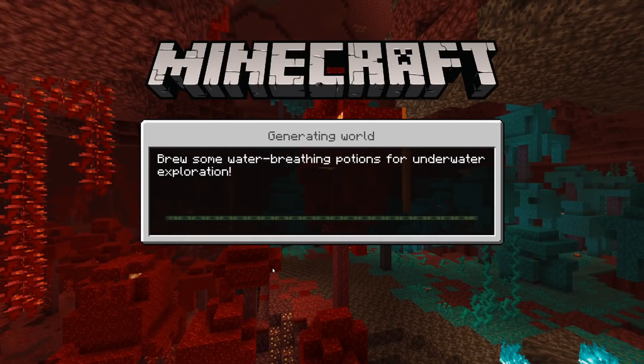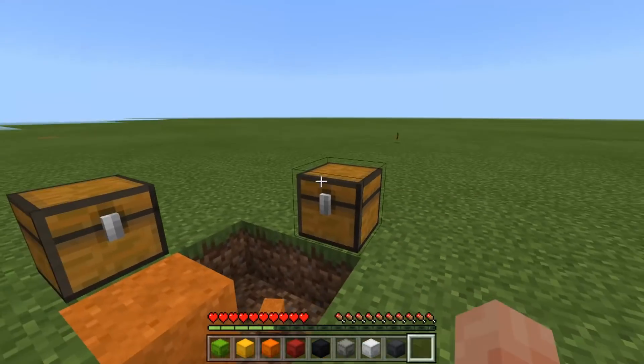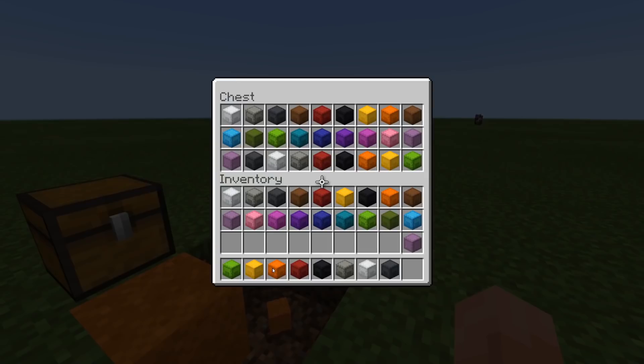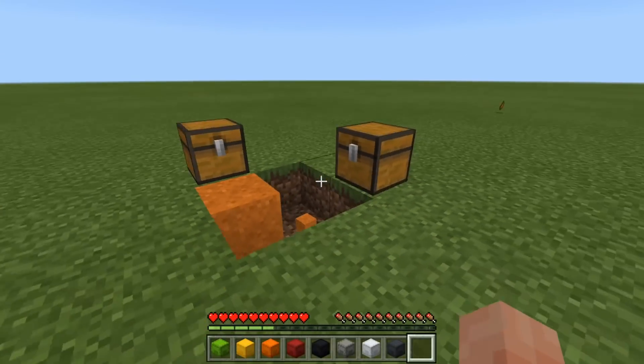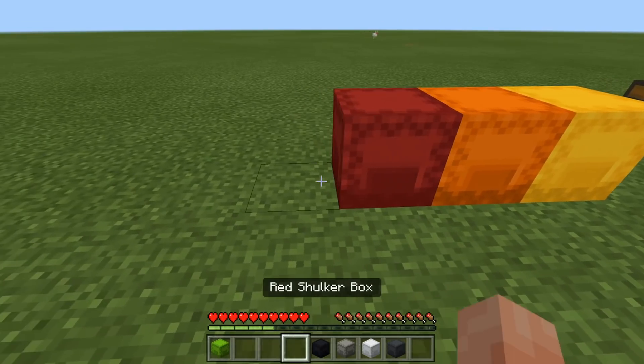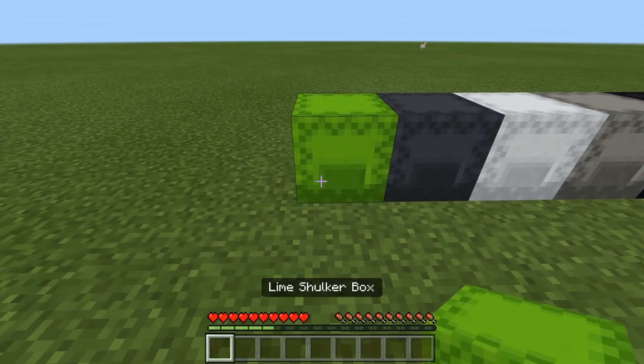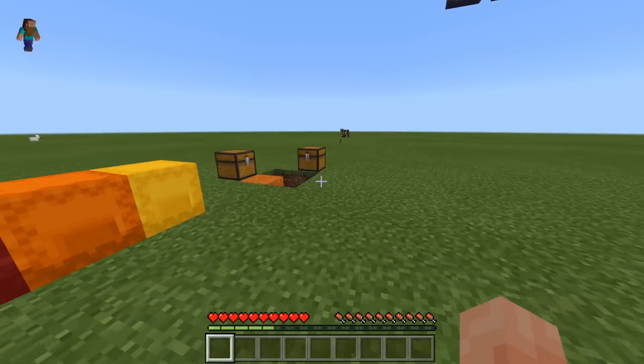We should also have the shulker boxes in our inventory and in the chest if we've done this right. We're going to go back on to the world. As you can see, we've got a few blocks missing, and if we open that chest, we've actually got our inventory full and a chest full of shulker boxes as well. Definitely the most efficient one to do — if you had every single one of these full of some kind of material, you're going to have so much. Let's get on to the next one.